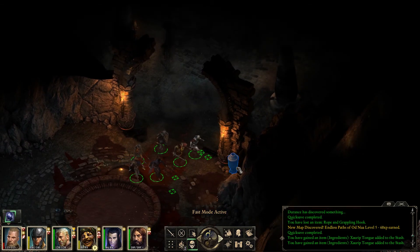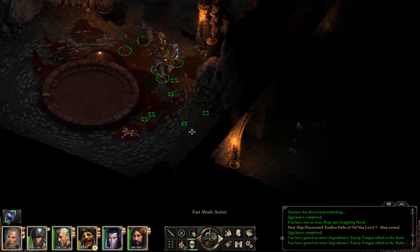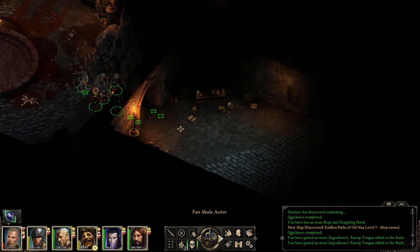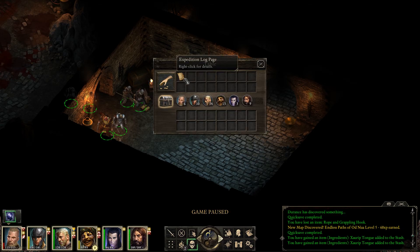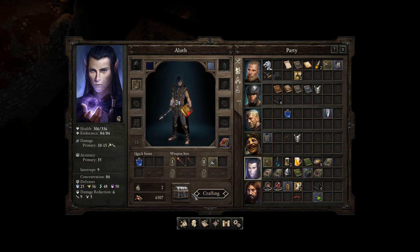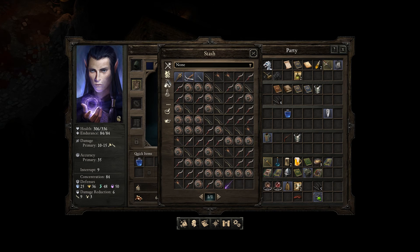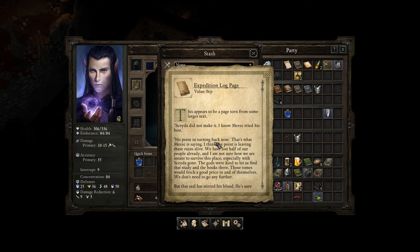Let's stealth around. My eyes are peeled. And here we have an expedition log page. This appears to be a page torn from some larger text. 'I didn't make it. I know Merrick tried his best. No point in turning back now.' That's what Merrick is saying.